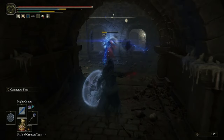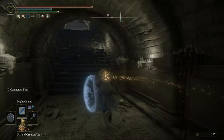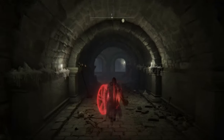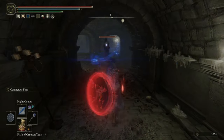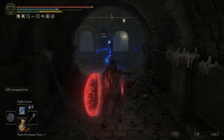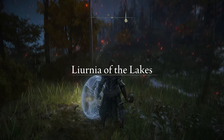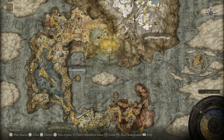We've got 1109 for a ranged magic ability, and utilizing the shield bumps that up to a whopping 1331. That is using the Night Comet, which is a really easy find — you guys need to go and get your hands on it.